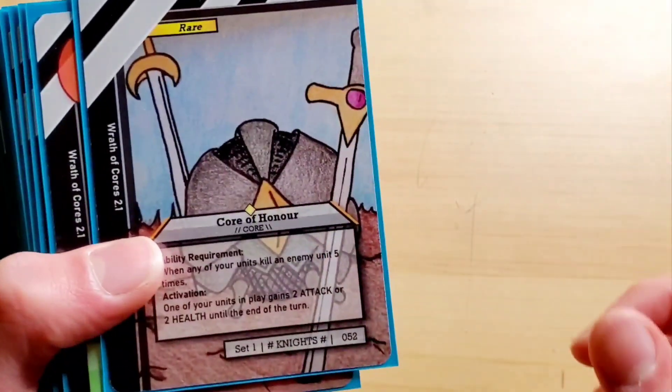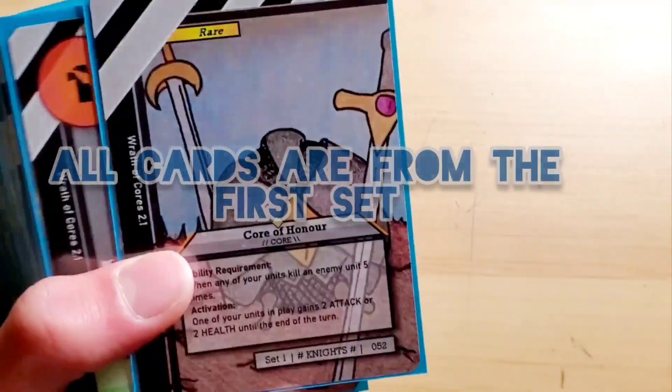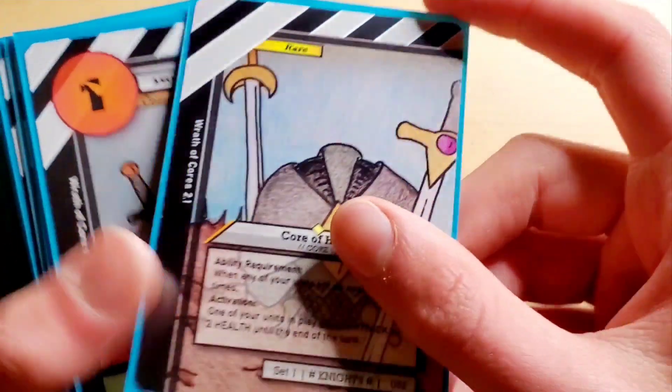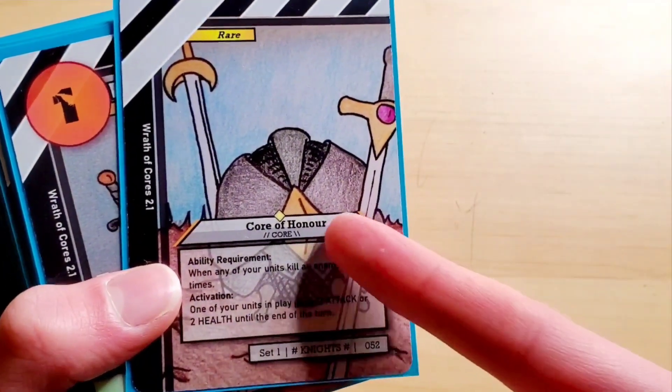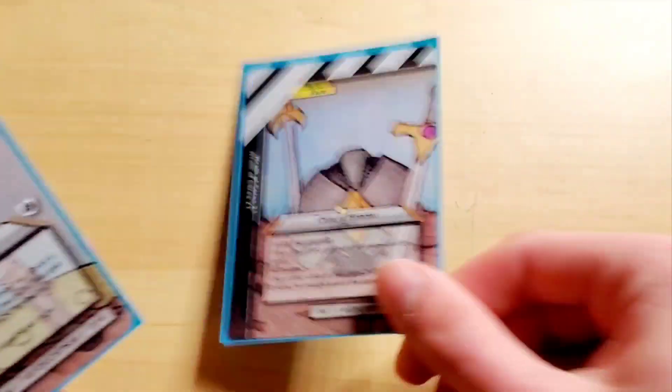You've got the Knight Core. This is a pure white deck, because it only can be a pure white deck. So it does have this core. If they ever get a better core for white, I might switch this out, but for now, that is what it is.